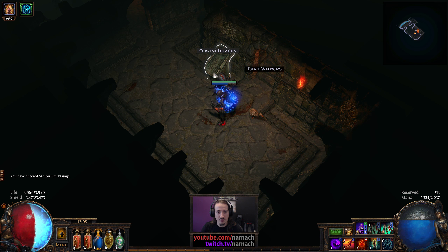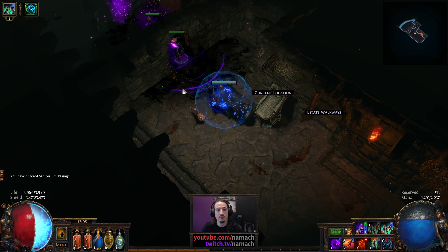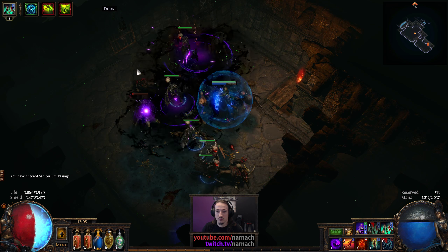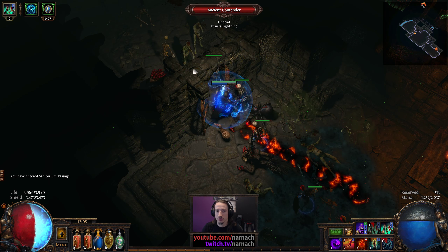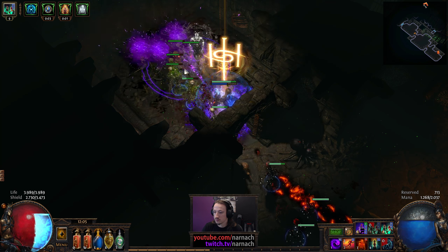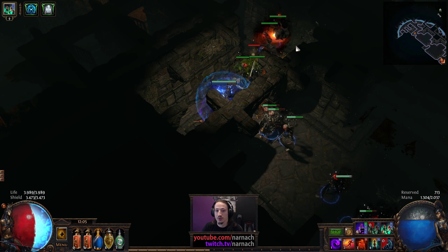Sanitorium passage — this should be the one that leads up exactly. So there's going to be a fluffy somewhere, and also a silver. Wonderful. I'm sure we could use that at some point.